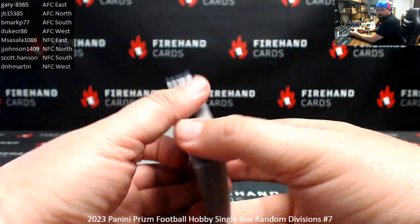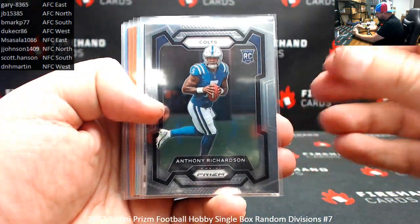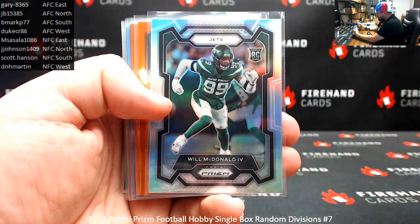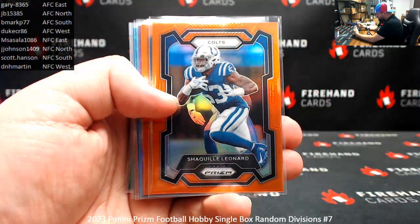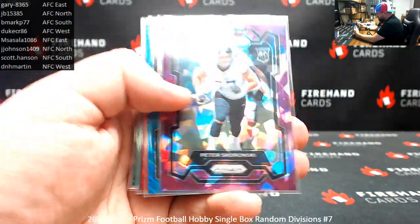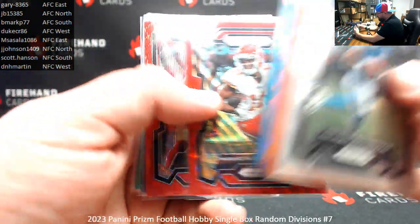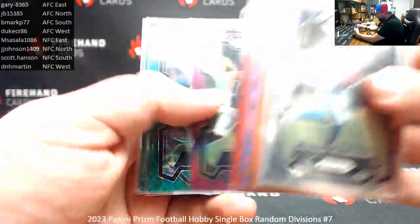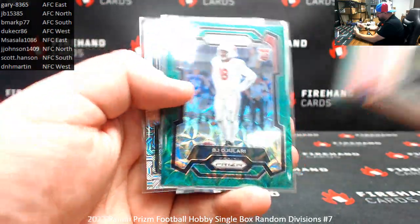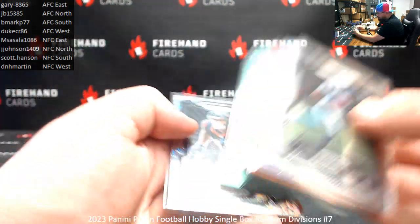Alright guys, in your recap — thanks for joining in on this break, RAM Divisions 7. We found Anthony Richardson base rookie as well as a Portals insert. We also found Puka Nakua base rookie. Your silver rookie is Will McDonald the fourth. Numbered Prisms, 249: Shaquille Leonard and Brian Robinson Jr. Purple Eyes, 225: Peter Skoronsky. Blue Wave, 199: TJ Watt. Red Wave, 149: Marquez Valdez-Scantling and Patrick Willis. Purple, 125: Chris Alave. Green Scope, 75: CD Lamb, Jerome Bettis, and BJ Ojulari. We also have a Mojo rookie variation, Xavier Hutchinson, number 25 for the Texans.